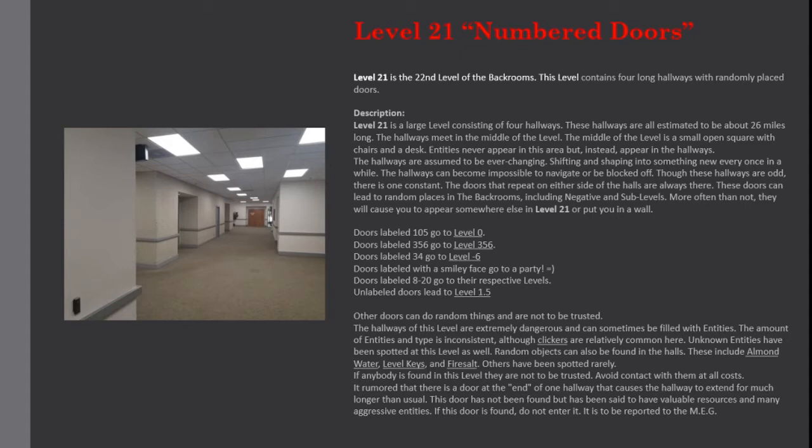Random objects can also be found in the halls. These include almond water, level keys, and fairy salt. Others have been spotted rarely. If anybody is found in this level, they are not to be trusted. Avoid contact with them at all costs.